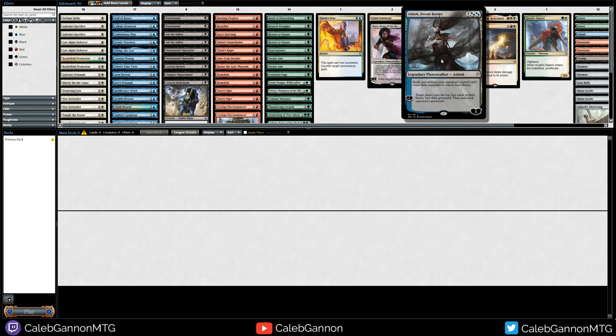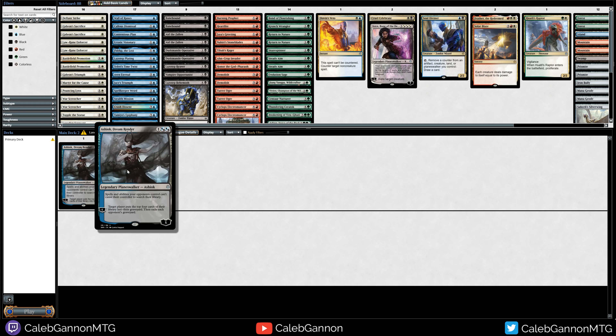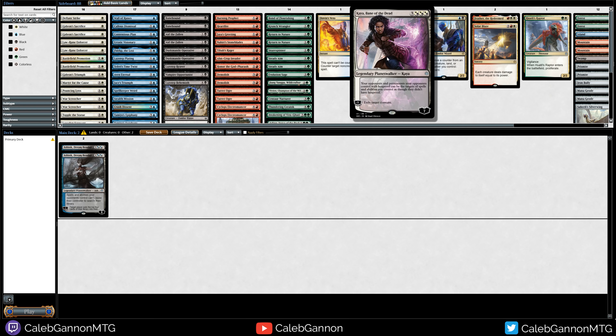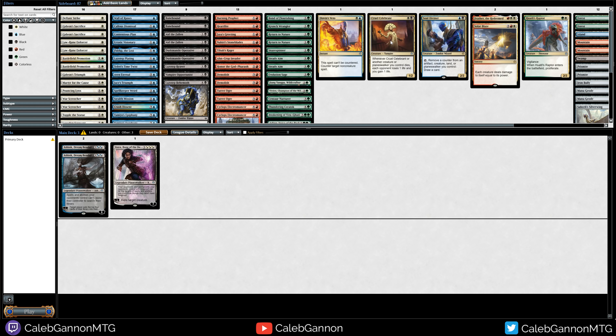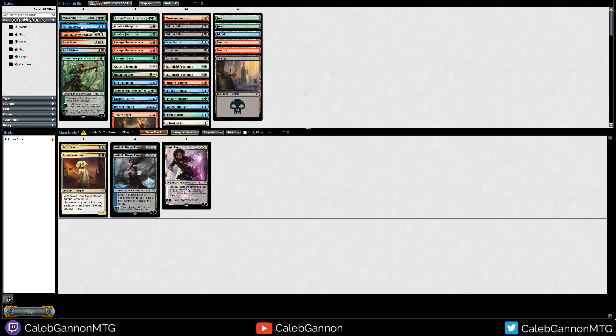I already see two exciting things. We have two Ashiok Dream Render — that's amazing. This is a three-mana card that mills your opponent for four and exiles them, and you can do it five times. So this mills 20 over the course of a few turns. If you play this turn three and protect it a little bit, you just win the game. Having one would be good; having two is pretty absurd. Plus we have Kaya.